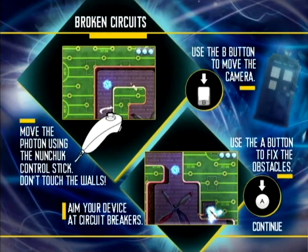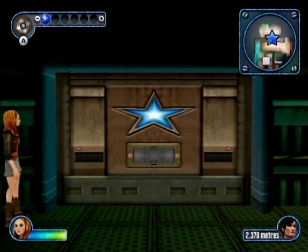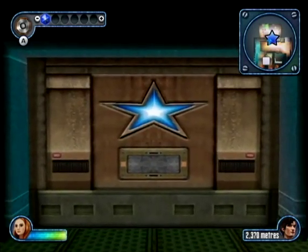Right. You need to very carefully try and navigate the photon through the energy circuit to short out the deadlock on the door. Just aim carefully and move slowly so you don't hit anything, especially the edges. It's like those little wire games that buzz you — except if you get it wrong, you could end up being buzzed to death. So be careful!